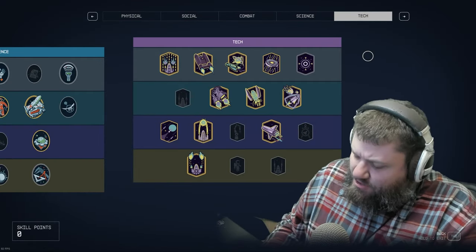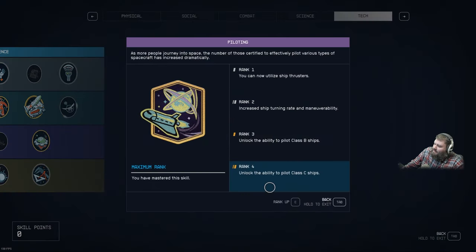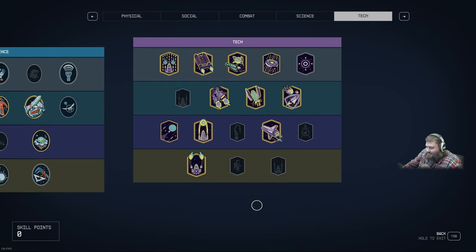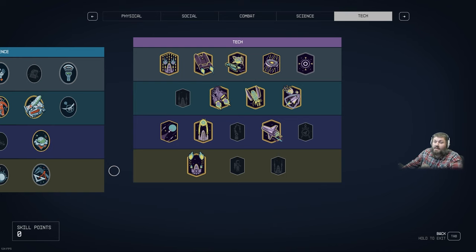Before we move on to the stats, let's talk about what skills you're going to need to take this ship home. You're going to need Piloting level four because this is a Class C ship, Starship Design level four for some of these parts, and you're also going to need level 16 if you want to match my stats. Most of your starship skills are going to have to be level four or higher.